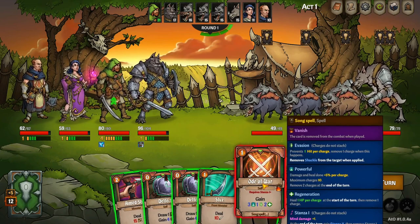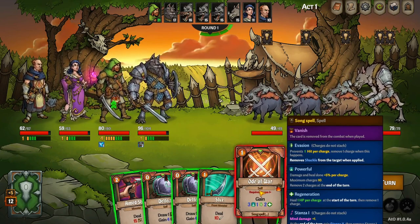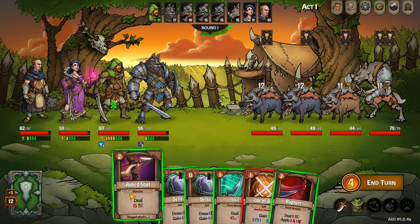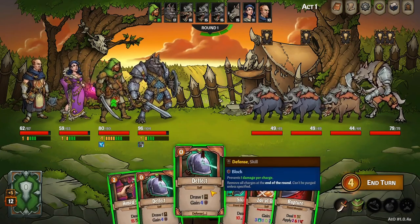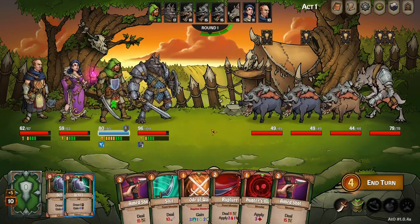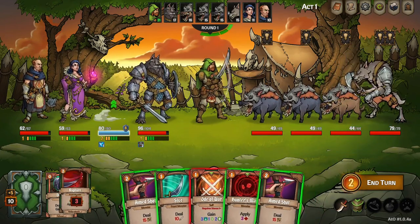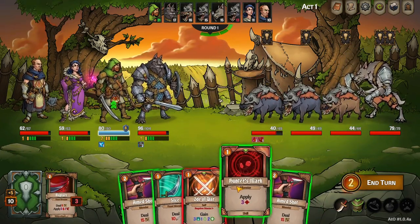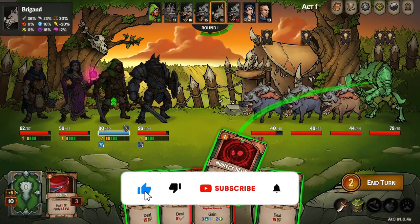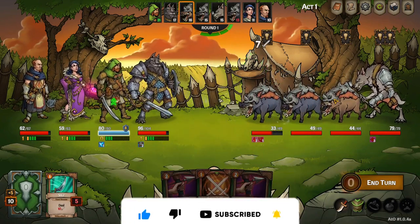Ode to War — requires stamina one, gain evasion, powerful regeneration — maybe we should save that one. Let's draw one. Rupture — I'm going to put that on the first guy. My bad, I thought that was a ranged attack. Let's apply the Hunter's Mark.